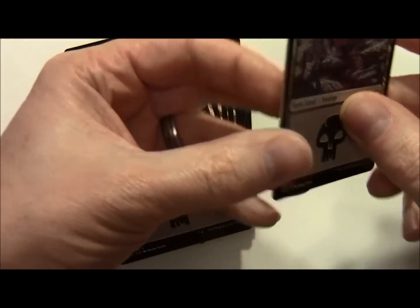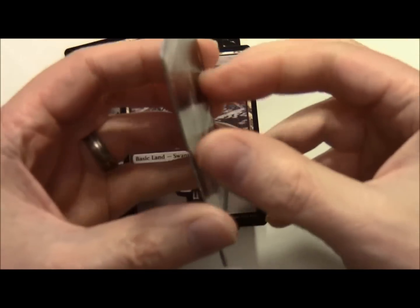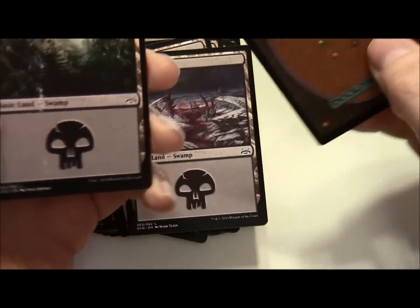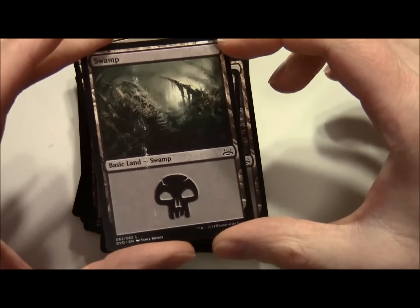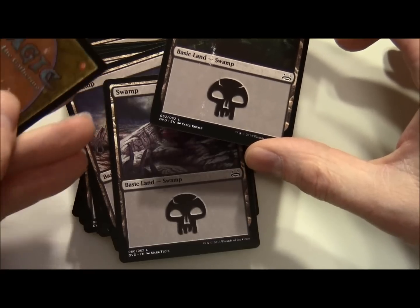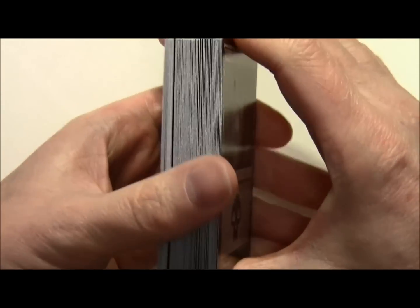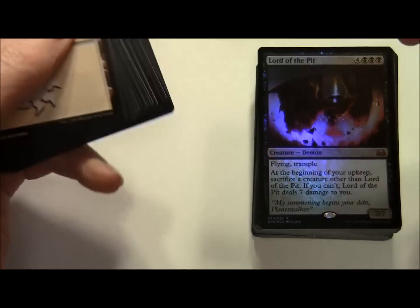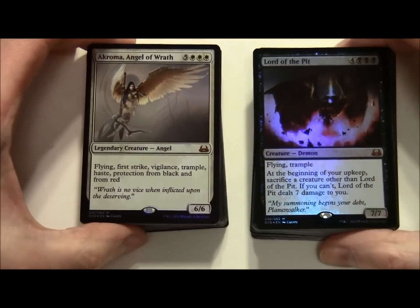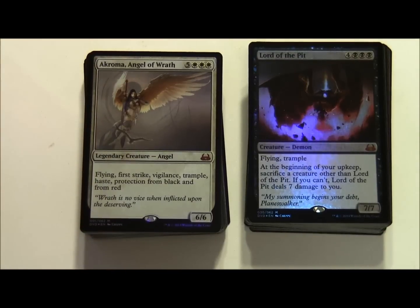It's a bit sticky - wow, there's something on the back of those cards. It's not good. We've got a little bit of a problem here - luckily it's just the basic lands. You can see there was something on the back of that card. I don't know whether the ink wasn't dry. So there we have our Divine versus Demonic Dual Deck with Akroma, Angel of Wrath and Lord of the Pit. Thanks for watching, bye for now.